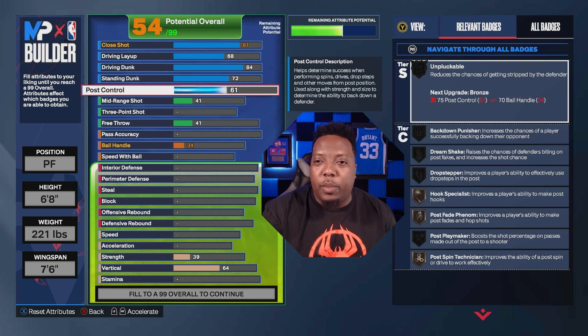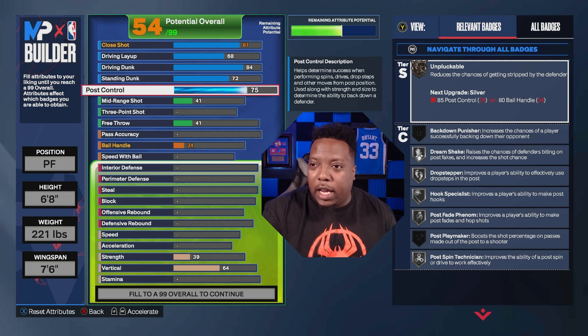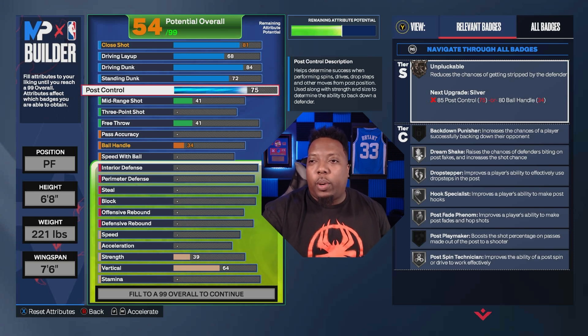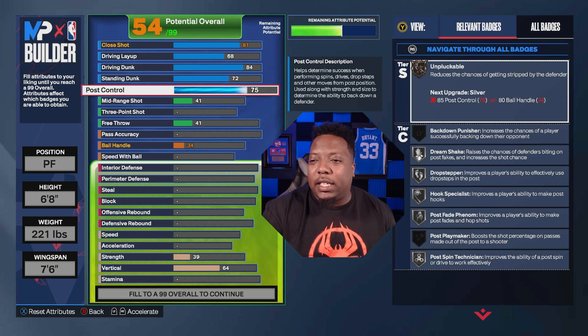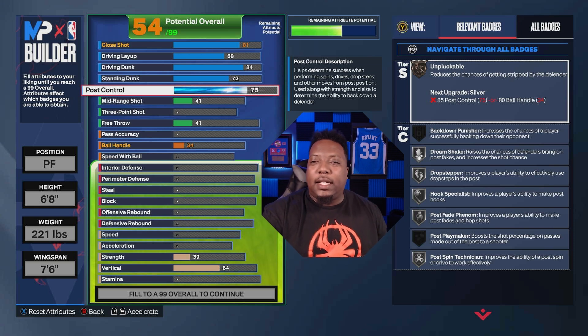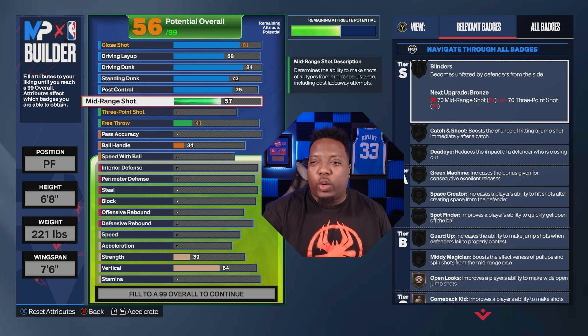We got post control on here because we're trying to take advantage of whatever mismatch we can get. If we get somebody smaller without interior defense, we have a 75 post control giving us Silver Drop Stepper, Hook Specialist, Post Fade Phenom, and Post Spin Technician on Silver.